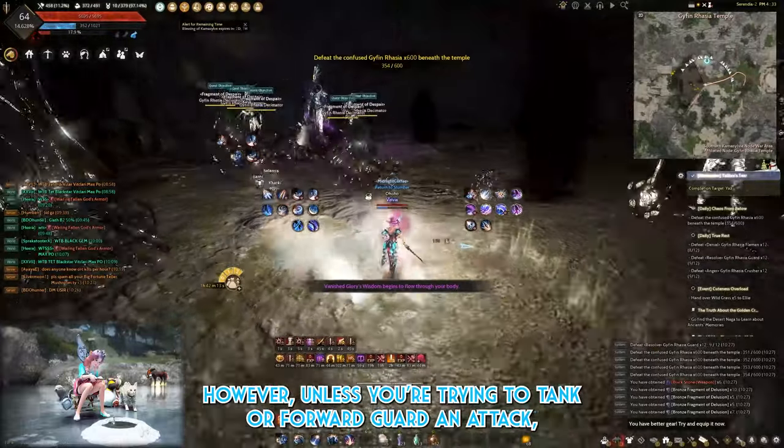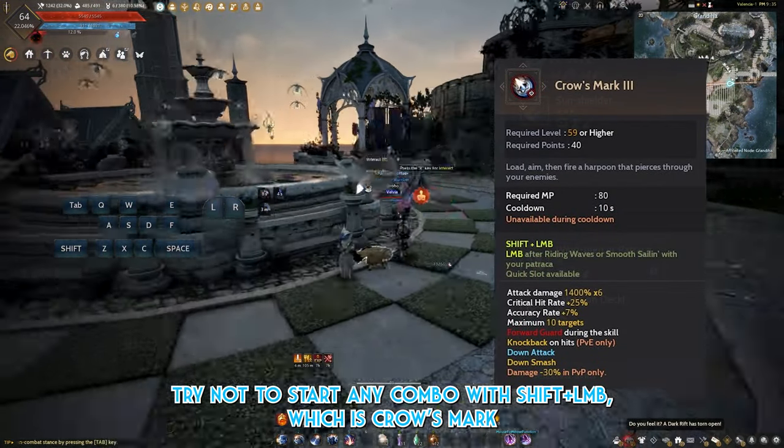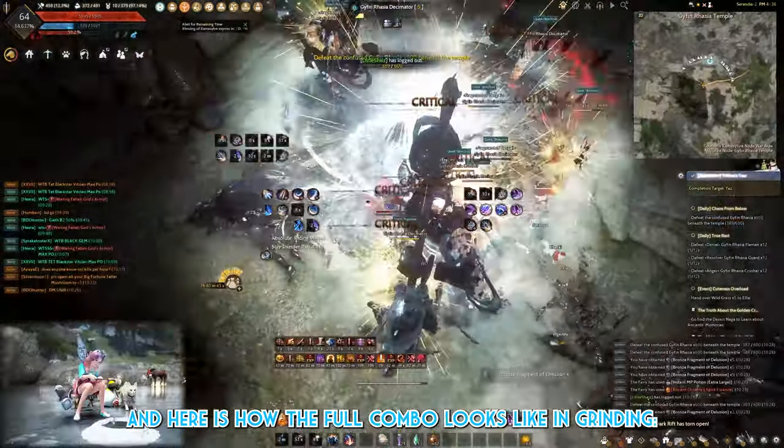However, unless you're trying to tank or forward guard and attack, try not to start any combo with Shift RMB which is Crown's Mark, as it has a very slow wind-up animation. And here is what the full combo looks like in grinding.